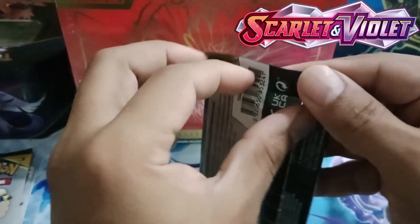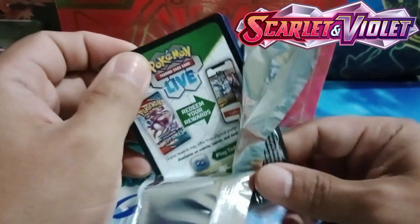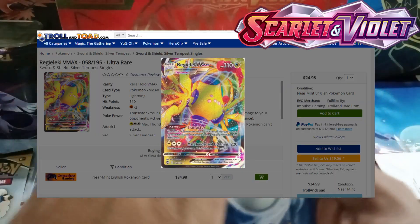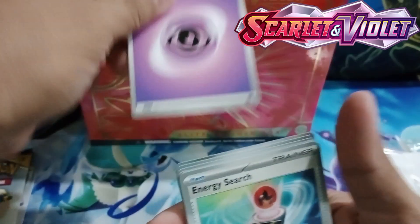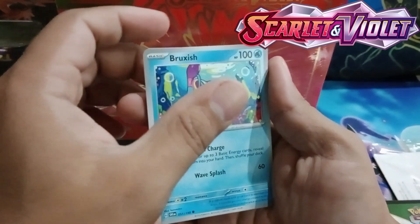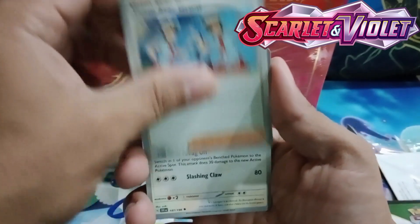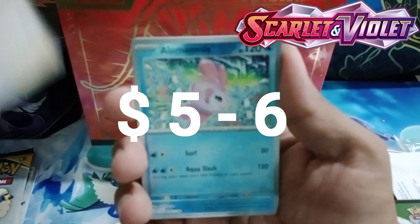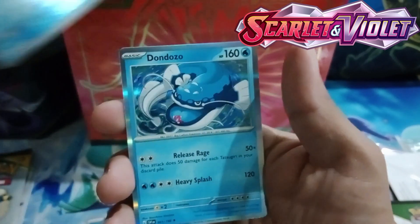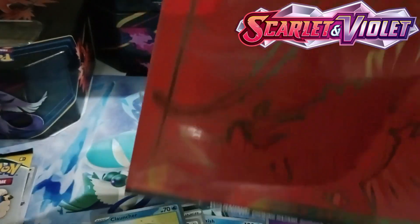Let's talk about the new era of cards. When Miraidon EX gets viral or trendy as a new meta card in the new standard format, the value of other cards went high — like Regileki V and Regileki VMAX, because you need Regileki VMAX's ability Transistor in your deck as a combo with your Miraidon EX to boost its attack. Last time the price of Regileki VMAX was five to six dollars, then it went to twenty-four point eight dollars. You can see what meta cards can do to the value of our Pokemon cards.